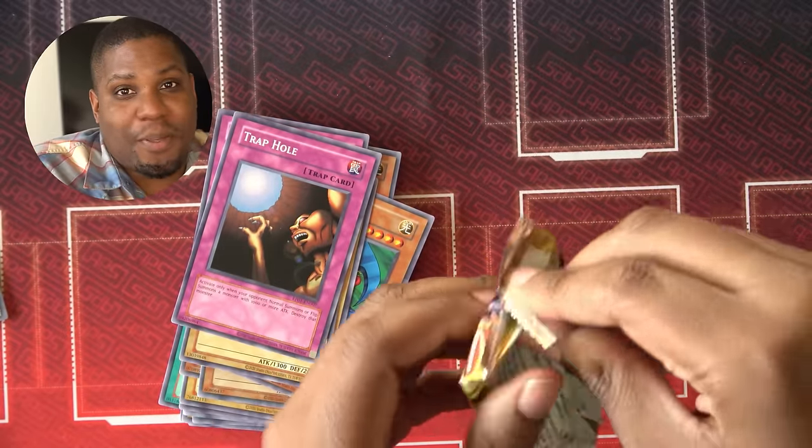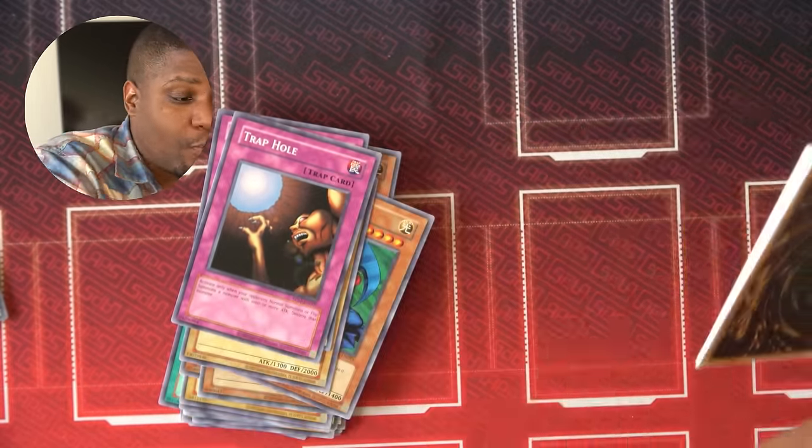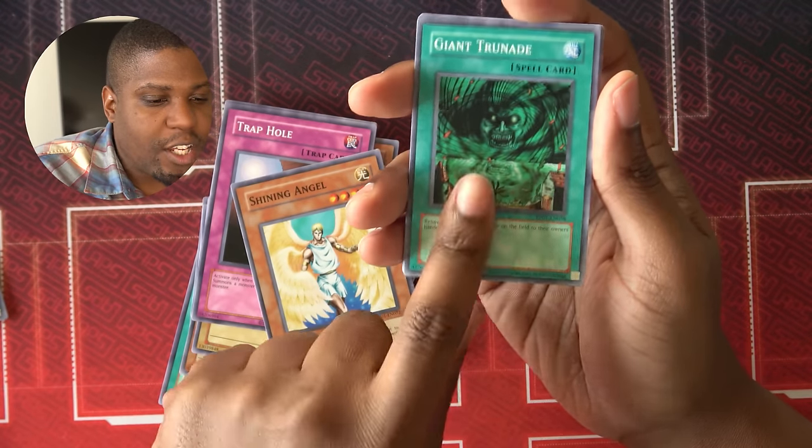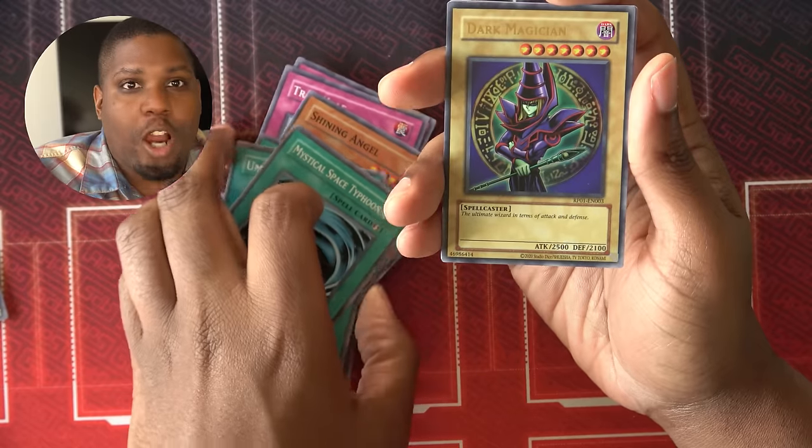I don't even care if I don't get a secret, because getting Solemn and La Jin — that's good, those are really good supers. Shining Angel, Giant Trunade, Umi Ruka, Mystic Space Typhoon, and the Dark Magician — though I actually already have a Dark Magician, so this is redundant, but it's cool to have.